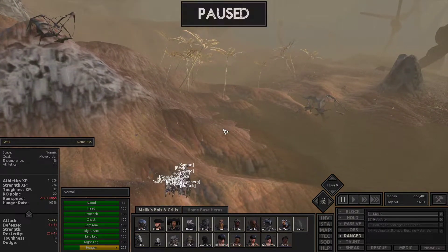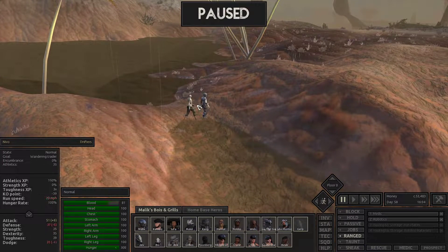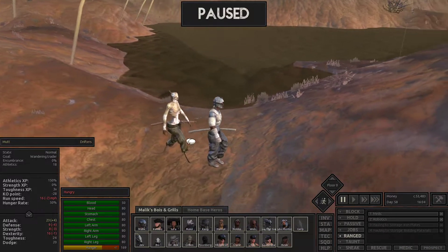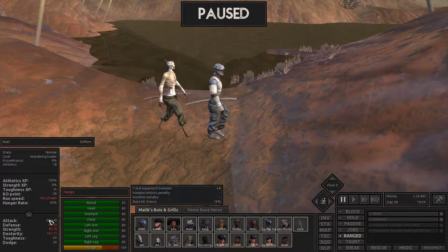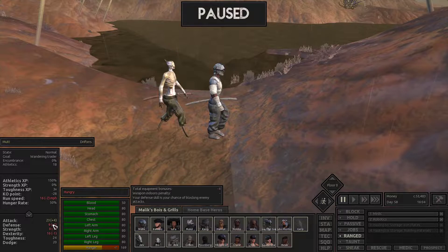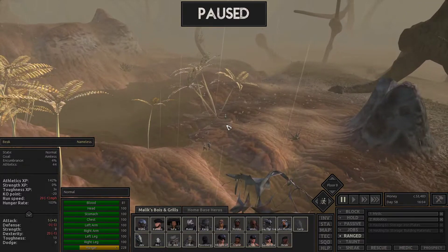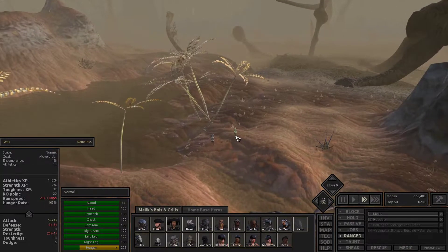It runs a little bit faster now. Let's just keep continuing and follow this road. Who are you? You are Nevo and Mutt. We could chat to Mutt — we haven't got many hivers. Mutt looks pretty good. I don't know if he'll keep those stats when we hire him, but let's see if we can bring Mutt along.